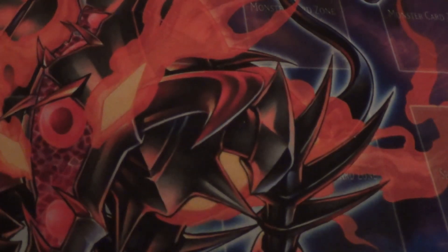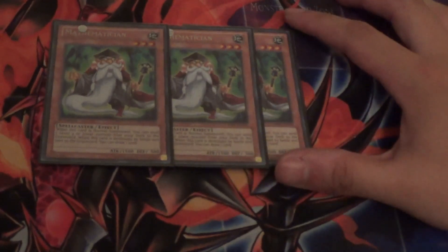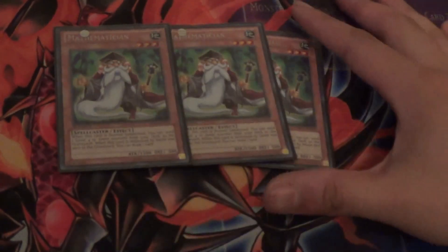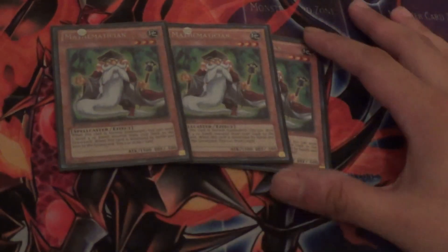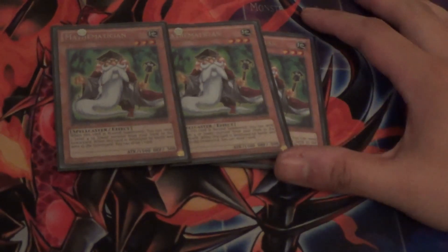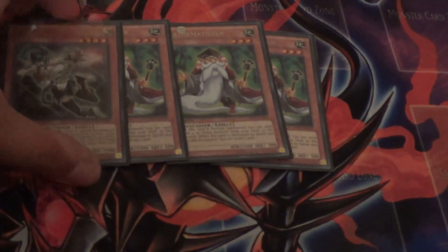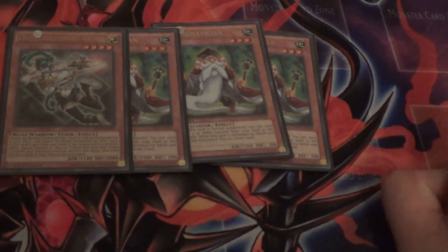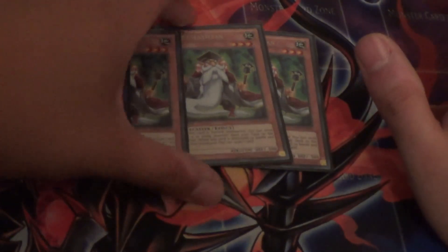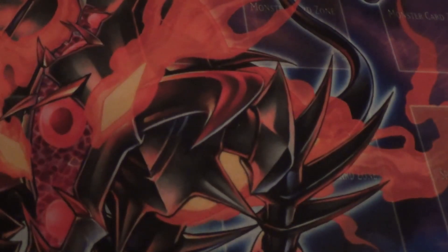The non-Shaddoll monsters coming up are three copies of Mathematician. When I started this deck profile video, I told you I tried the Armageddon Knight version, but I took out Armageddon Knight and played Mathematician instead. Not only does Mathematician mill any Shaddoll Monster from your deck to the graveyard — excluding Shaddoll Beast — but this card is so good in conjunction with the one Mathematician Village I run in the deck. If you summon Mathematician and then mill this card, that's an instant Black Rose Dragon or an Arcanite Magician to pop cards on the field. It's so good — the Mathematician version is definitely better.